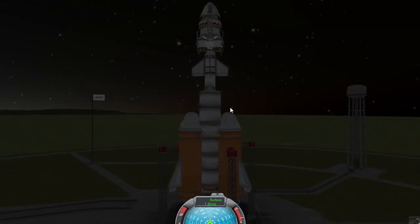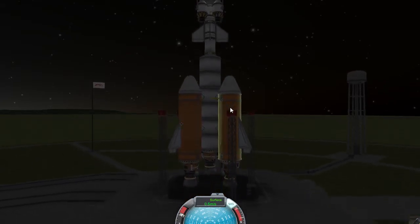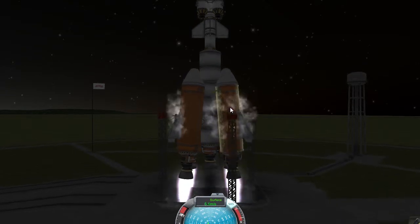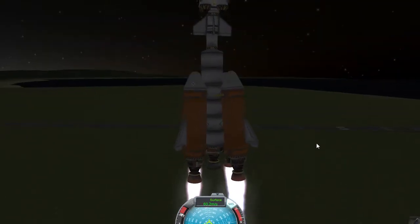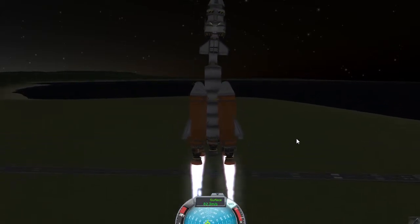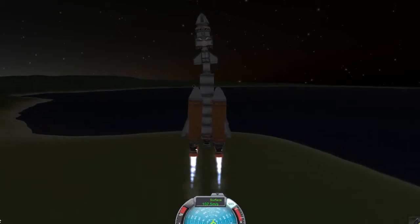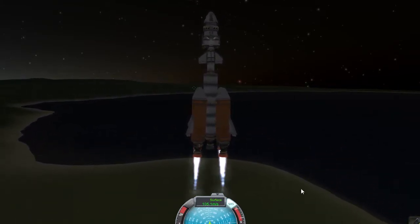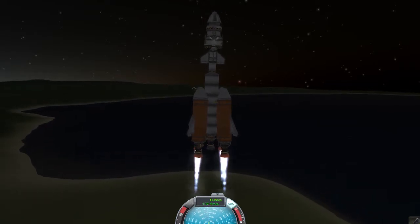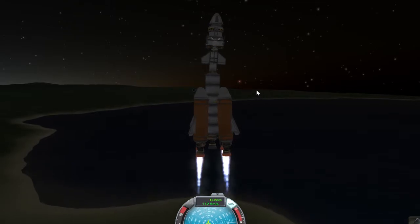First we want to throttle up, turn on SAS, and proceed. It's very wobbly as you can see — it literally cannot wobble more than that without detaching. Better throttle down, it's overheating quick. So yeah, this needs a lot of work, but what we're trying to do is get a lander onto the Mun.